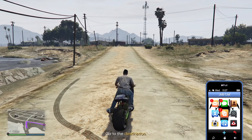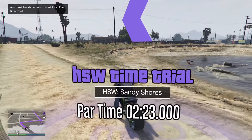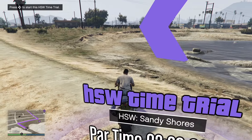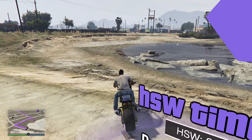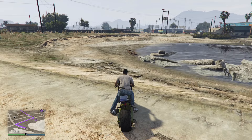Exit out and open up your phone, come in and quit the time trial. Then you want to hop onto the edge of the Corona just here like this, and start the time trial.